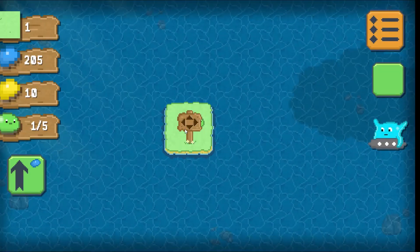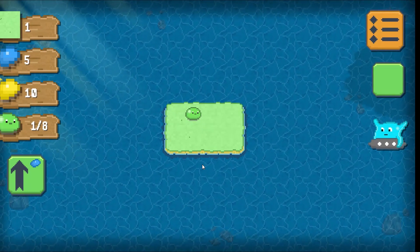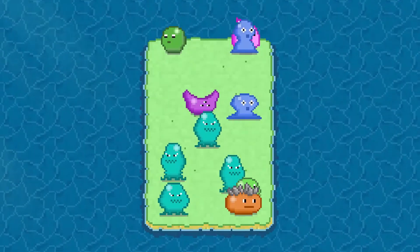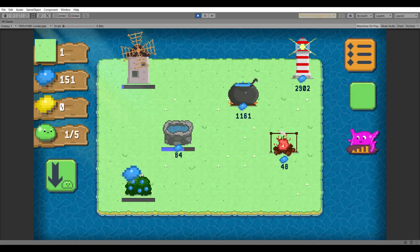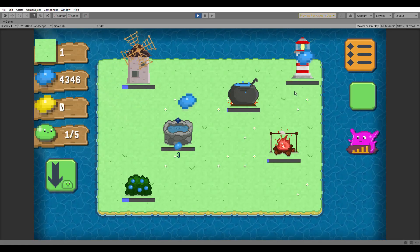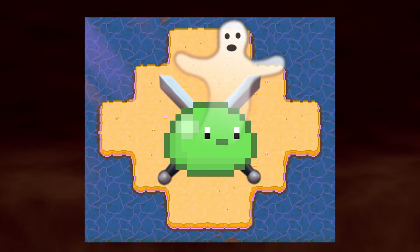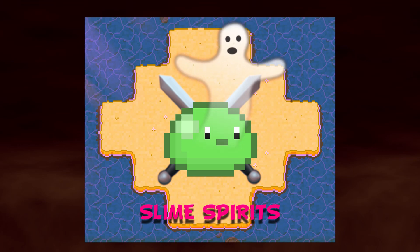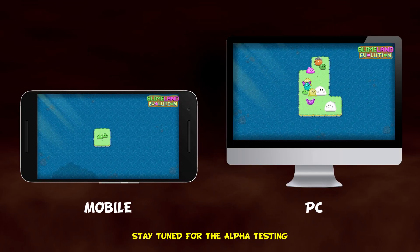If you are new to the series, Slimeland is an incremental slash idle game about stranded slimes on an island. You can fuse them to discover new and more powerful forms, gather jelly from producers that you can also power up, and send your slime army to conquer hostile islands, defeating the evil slime spirits. All of that will be available on mobile and PC. Also, alpha testing is on its way.